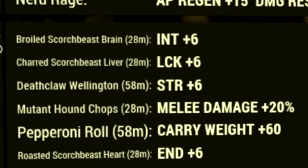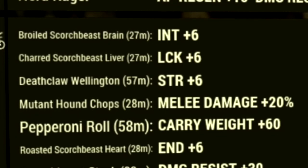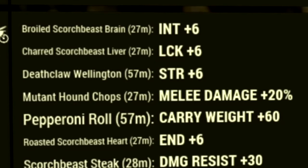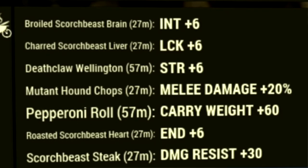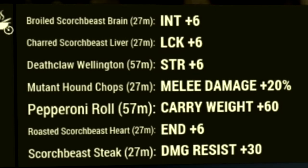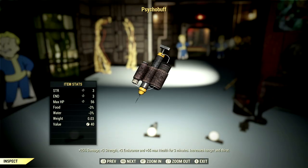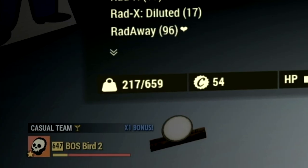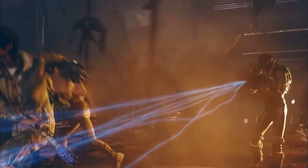Now if we make our way over to the food and chem buffs, these are all the food buffs we're using for the video — these will boost your damage and your carry weight. We have Broiled Scorched Beast Brain, which gives us a plus 6 to Intelligence. We have Charged Scorched Beast Liver, which gives us a plus 6 to Luck. We have Deathclaw Wellington, which gives us a plus 6 to Strength. We have Mutant Hound Chops, which gives us a plus 20% to our melee damage. We have the Pepperoni Roll, which gives us a plus 60 to our carry weight — which is absolutely insane. We have the Roasted Scorched Beast Heart, which gives us a plus 6 to Endurance. And we also ate the Scorched Beast Steak, which gives us a plus 30 to Damage Resist. Now over in our chem buffs, we have our trusty Cycle buffs — this gives us a plus 25% to Damage, a plus 3 to Strength, a plus 3 to Endurance, and a plus 65 to Max Health for 3 minutes. With all that equipped and activated, we're sitting at a carry weight of 659.